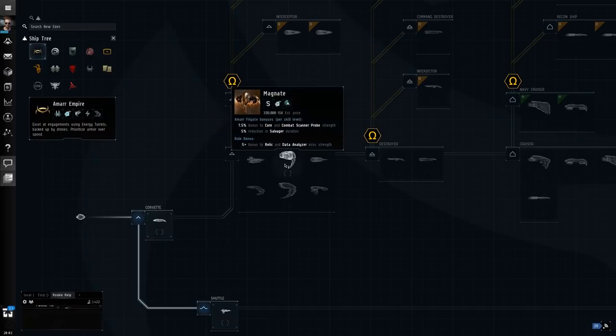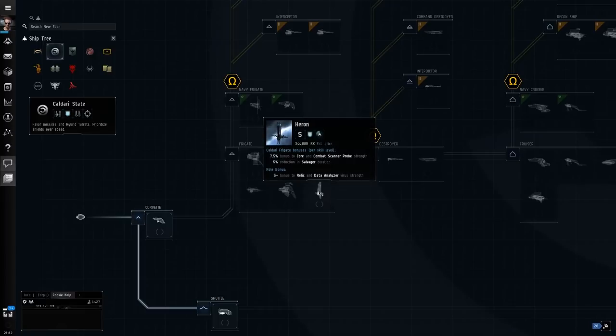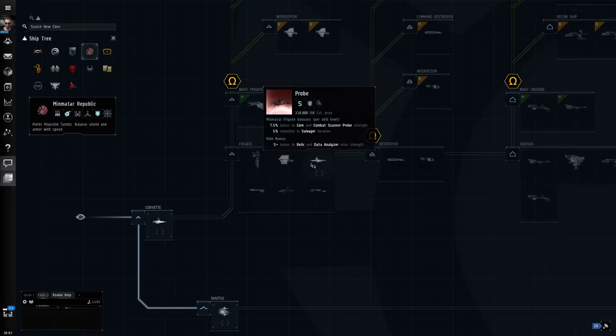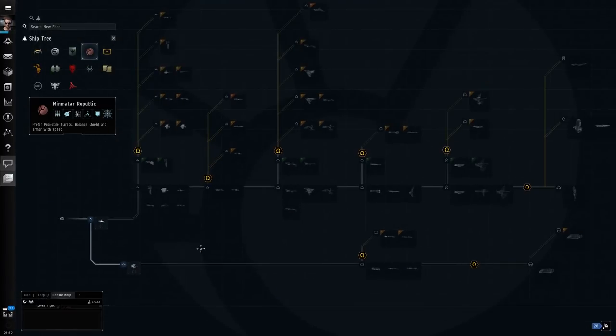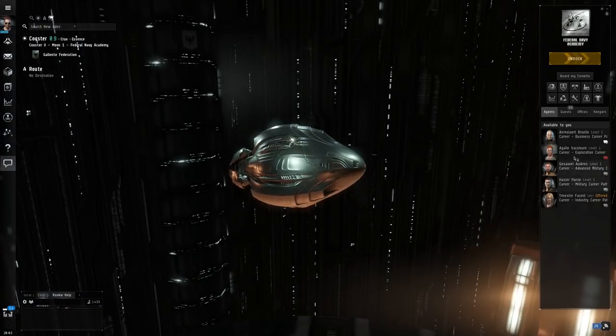The way you'd do it: go to your Neocom, then Ship and Ship Tree — this shows you all the ships in the game. By default it should select your starter empire, so for me it was Galente. Let's say you started as Amarr — these are all the ships belonging to the Amarr. Your free corvette as an Amarr character is the Imperer. In the frigates section, we can just mouse over and see the various bonuses. The Magnate has bonuses to Scanner Probes and Analyzers — this is your exploration ship if you're Amarr. If you are Caldari, it will be the Heron. The Heron is your scanner ship, and it also looks super cool. As Minmatar, your exploration ship is the Probe — a very suitable name, since it has Scanner Probe and Data Analyzer skills.